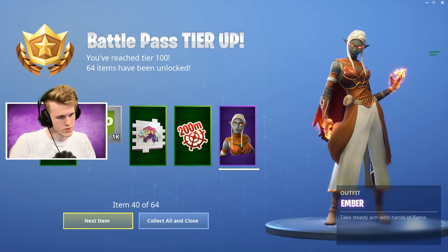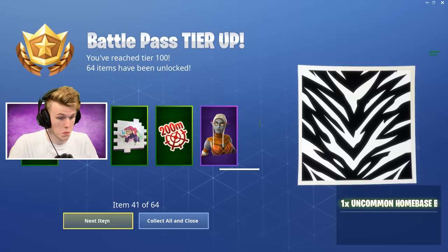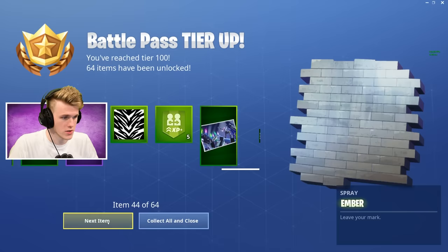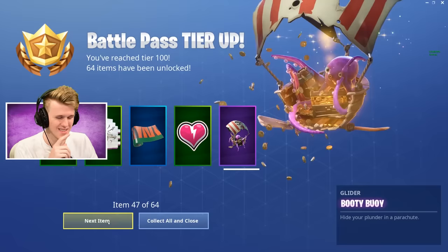She fire — literally. Take steady aim with hands of flame. Looks cool. Some pattern. Friend XP. Power cord loading screen. Ember spray. Tiger stripes — that reminds me of the old Call of Duty camos. Love that. Cuddly little heartbreak. I just don't like gliders in this game — they all pay to lose, but that looks cool. Can appreciate it.